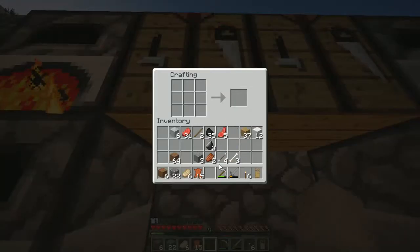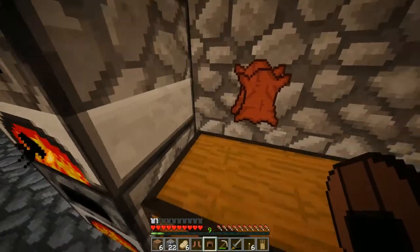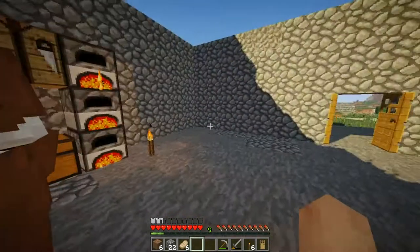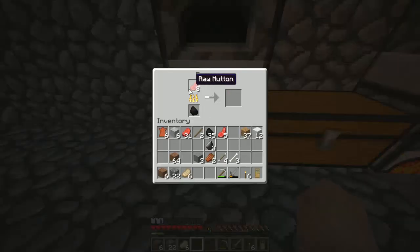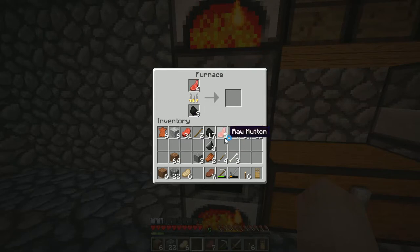I also have 17 raw mutton — I need to cook those. Dang it, I needed one more. I put all that mutton in there. I have mutton too. I'm gonna make a stone sword right now.